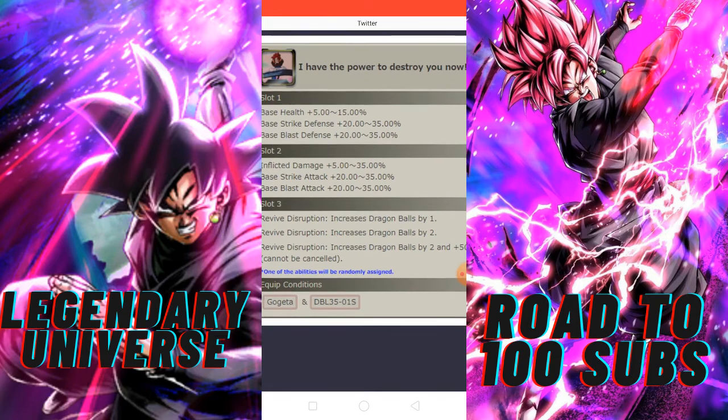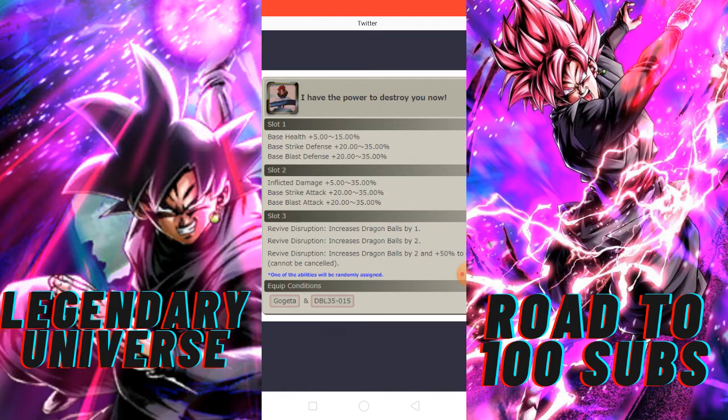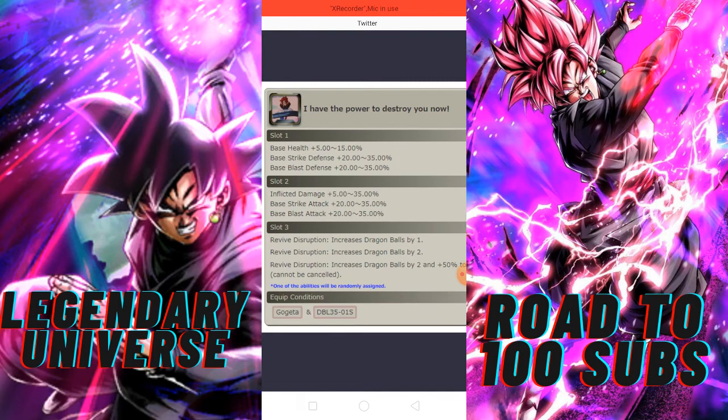So yeah, it's very good. I'm going to do a breakdown here, and also cover Ultra Omega Shenron quickly. Let's start. In slot 1, it is written that we are going to be very effective — base health run of 15%.